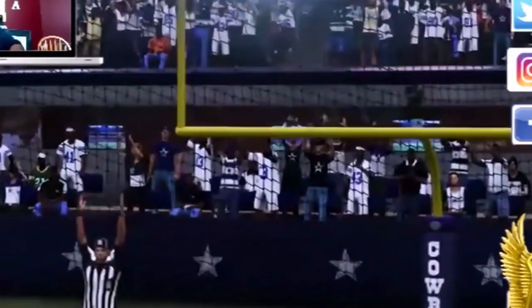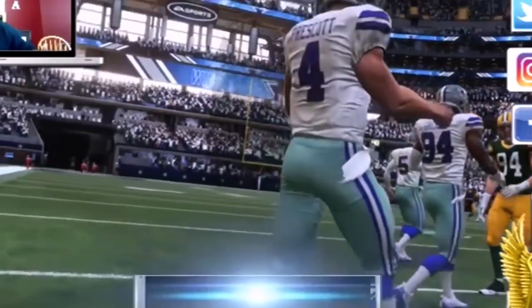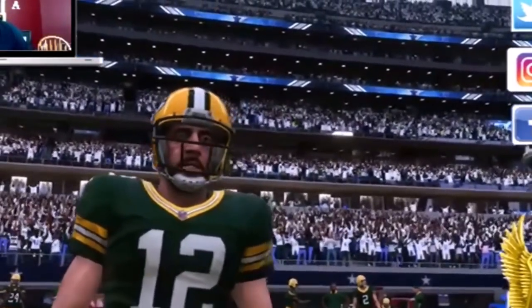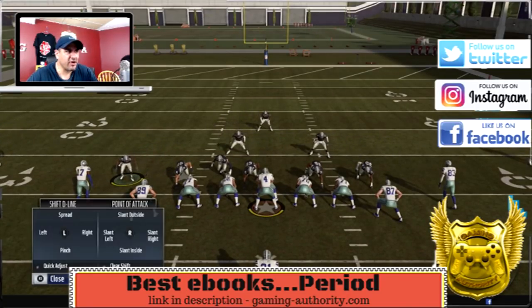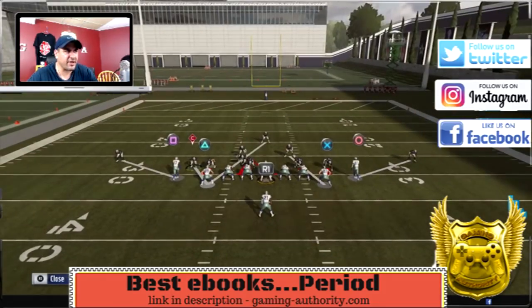Before we get into the inside blitz setup, the winner of our free Madden 19 is Israel Dobson — congratulations! We're gonna get in touch with you. Now, going over the 4-6 Normal: you've got to put the speed package in. This is the inside blitz with the speed package. What you want to do is baseline — on the d-pad, shift all linebackers to the left. Right on the d-pad, left on the d-pad, spread the d-line. Left on the d-pad, up on the d-pad, and slant them outside — left on the d-pad, up on the right stick.